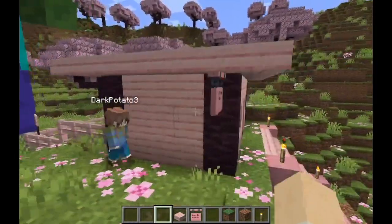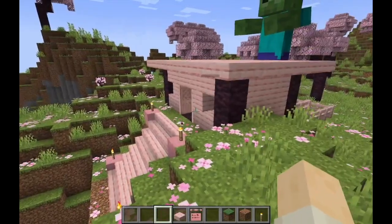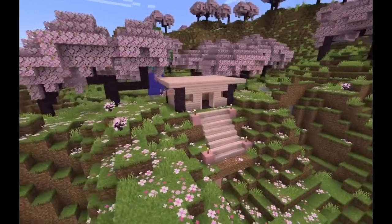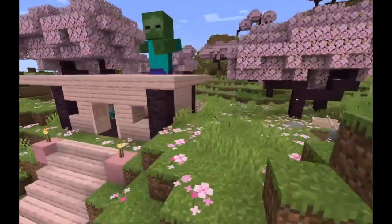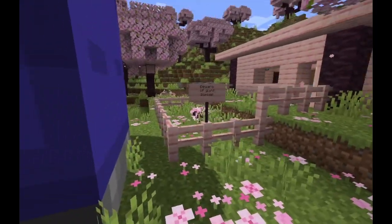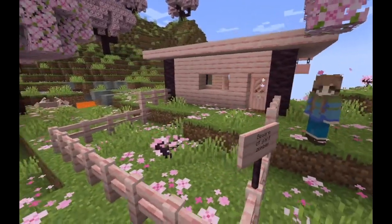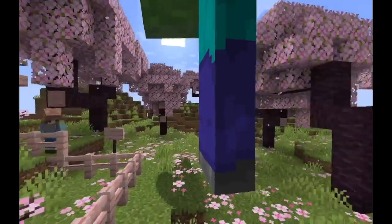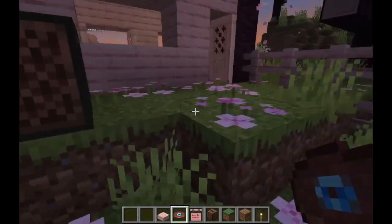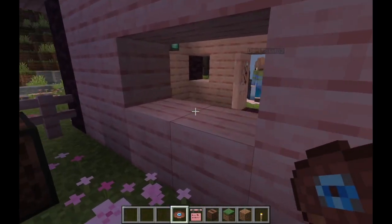Here's our mini build - a little house in the cherry grove. The last part of the video is listening to the new music tracks added in this update. First up is the new music disc called 'Relic' by Aaron Cherof, which can be found by brushing suspicious blocks in trail ruins.